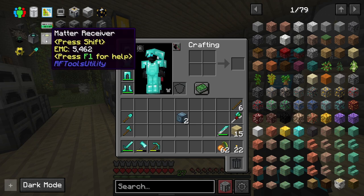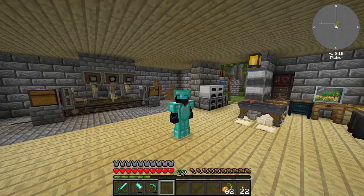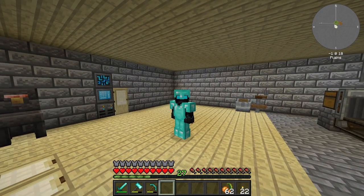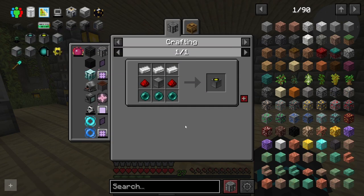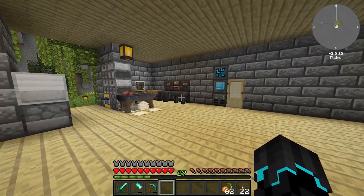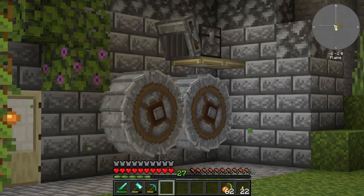What I also want to set up today is RF matter receivers and transmitters because I would like to travel from here to the nether ring and the end ring, to and from those locations. I have set up some items that we need to craft using RF Tools, but in order to craft them we actually need to go to the end first because we require quite a few ender pearls.